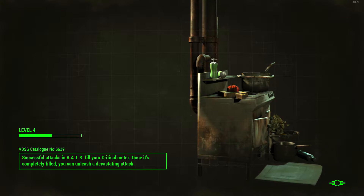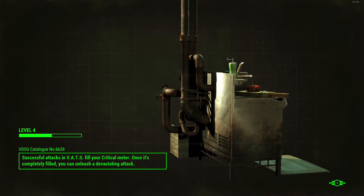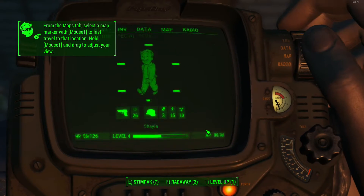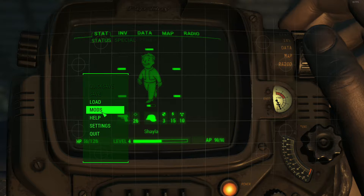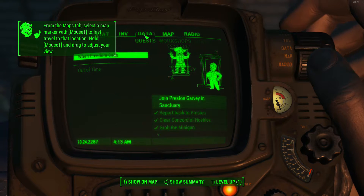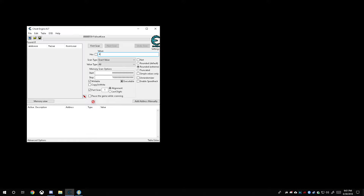For the inventory hack, we need to find a number. For ammo, for example, we can hack that pretty easily. We need to find a number, so let's go to settings and turn the audio down. If you go to inventory we've got four Molotov cocktails. Let's try hacking that — there are four total. We're going to run the first scan. It's going to check all the different codes, addresses, and values through the game and look for the number four.